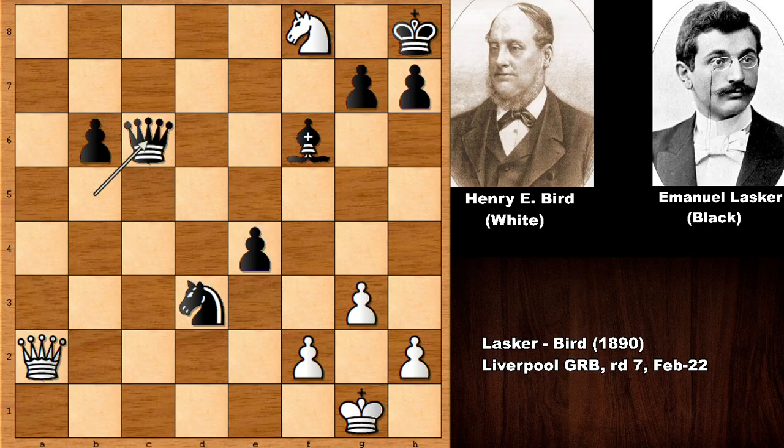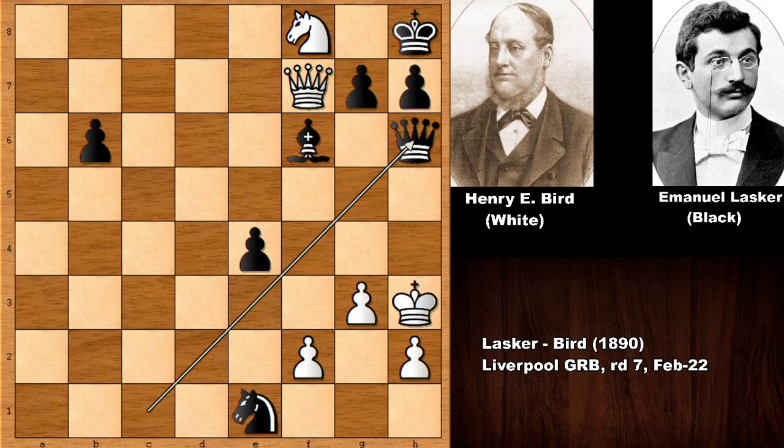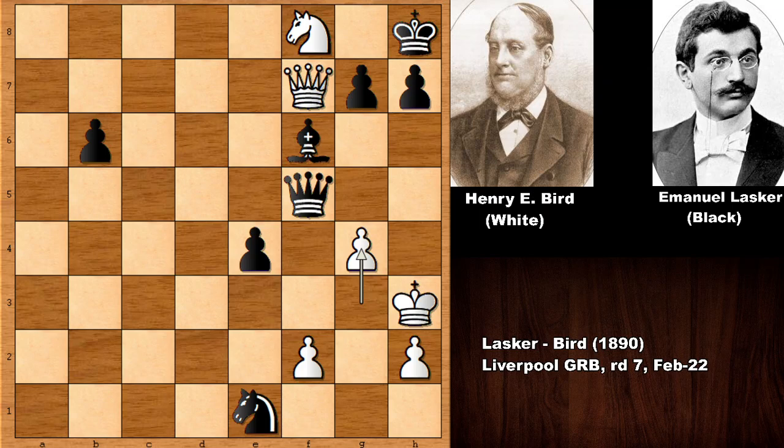Lasker is a piece up but Bird didn't resign. Queen to c1 is coming. But this is actually losing by force for Henry Bird. Lasker checks the king, king to g2, checking the king — these moves are all forced moves. Queen to h6, king to g4, queen to g5, king to h3, the only move. Lasker checks the king one final time and after this move Henry Edward Bird resigned, because Bird is getting checkmated. After g4, queen to f3, checkmate — there is no defense for white.